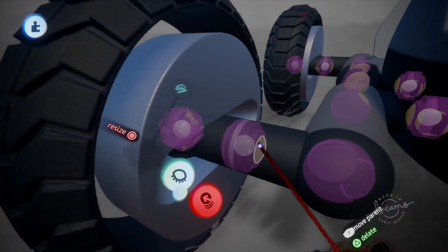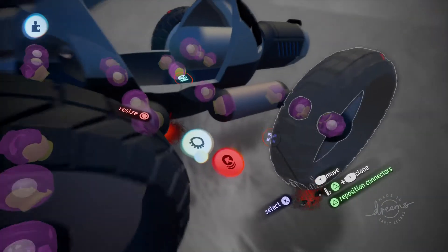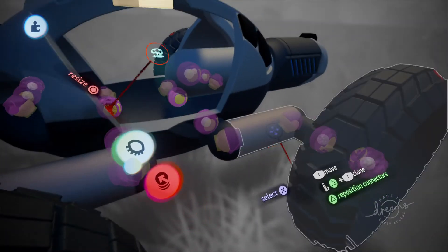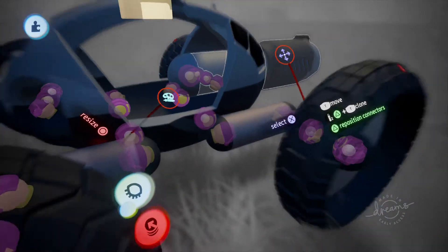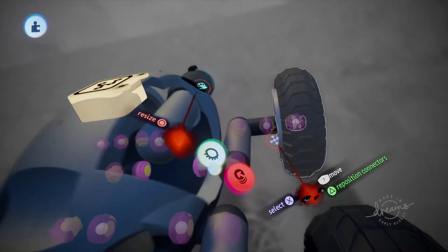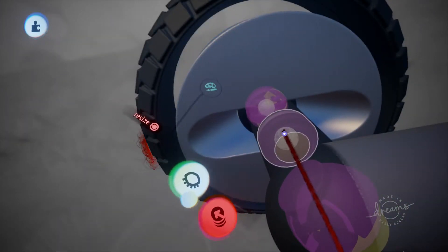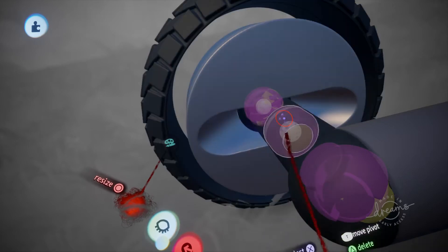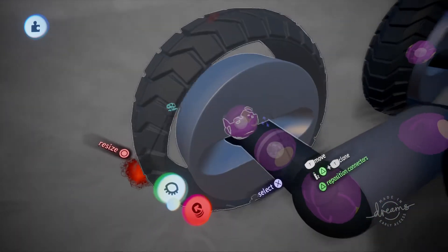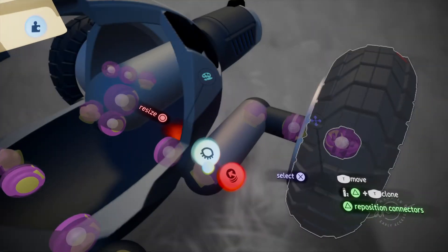This connector here is for when the legs tilt — say 90 degrees down — to put the body at a different angle, like 45 degrees. This connector needs to counter-rotate in the opposite direction so the steering remains horizontal with the ground and I can still steer. That's all this connector is for.